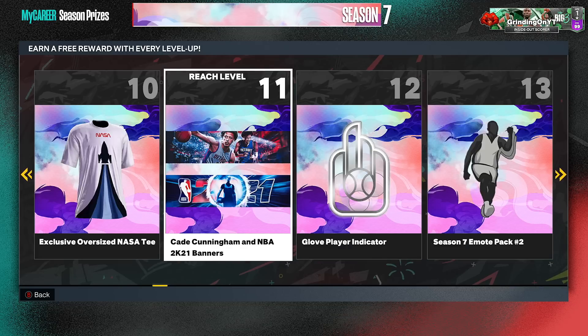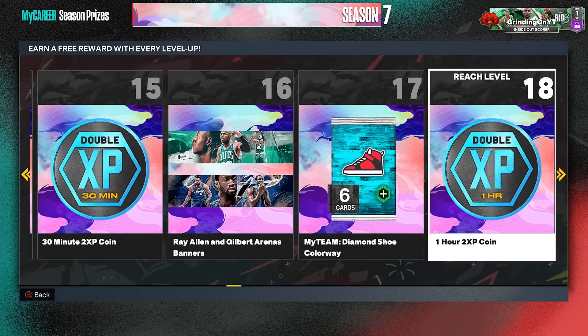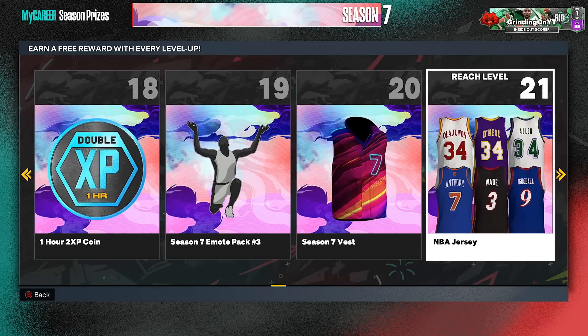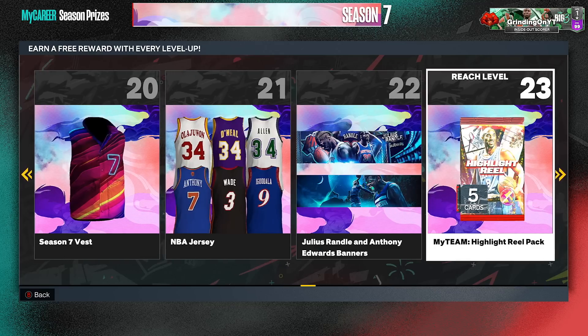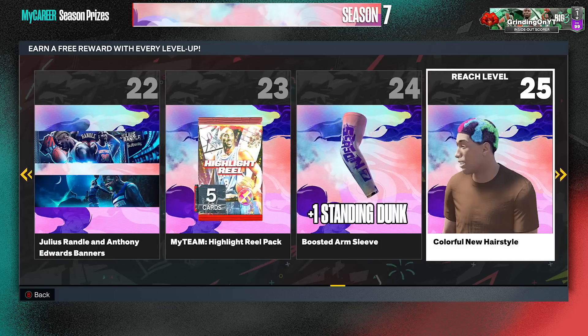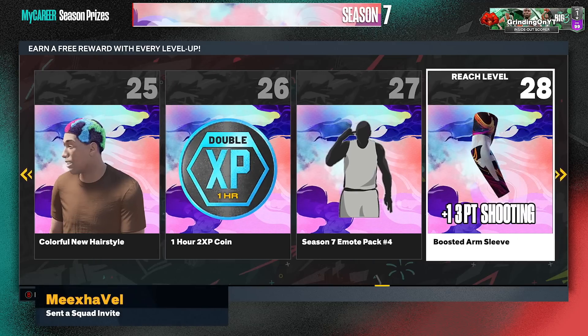You get Cade Cunningham and NBA 2K21 banners — the Cade Cunningham one looks really cool — and Ray Allen and Gilbert Arenas banners. I'm not seeing anything crazy so far. Level 19-20 you get a season 7 vest, level 21 you get an NBA jersey — free NBA jersey is cool. Level 22 you get a Julius Randle and Anthony Edwards banner. Level 25 you get a colorful new hairstyle, level 26 an XP token, level 28 a boosted arm sleeve.